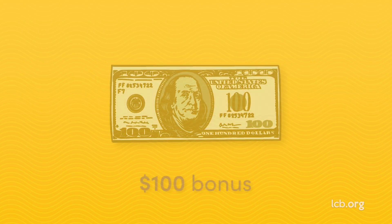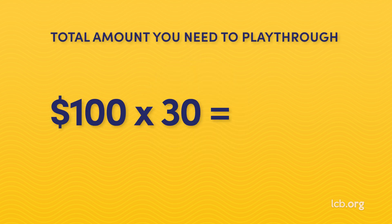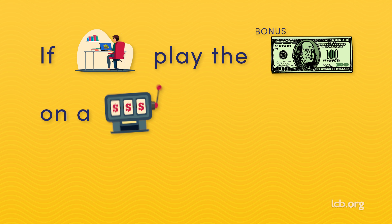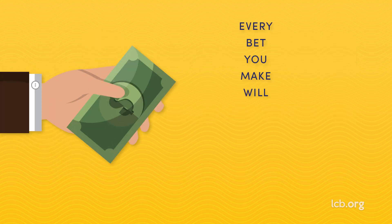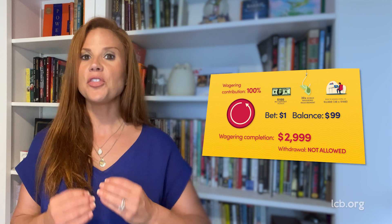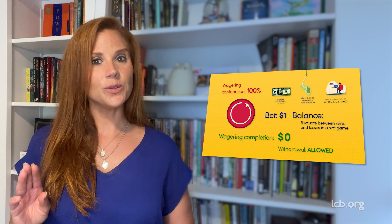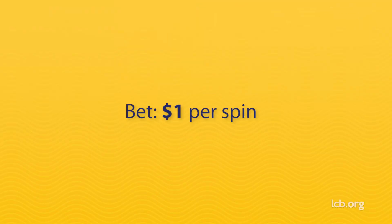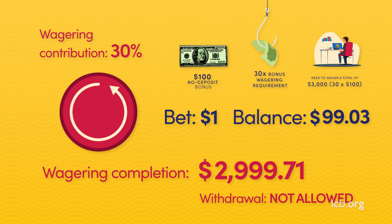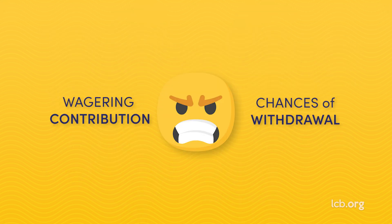Here's an example. You received a $100 bonus with a 30 times bonus wagering requirement, so the total amount you need to play through is $3,000. If you play the bonus on a slot game that contributes 100% towards the wagering, every bet you make will count in full. So if you bet $1 per spin, the full $1 will be deducted from the $3,000 total on every spin — it would take you 3,000 spins to meet the playthrough. Now if you pick a slot that contributes only 30%, only 30 cents out of the full $1 bet will count, while the remaining 70 cents will not. At this rate it would take you as many as 10,000 spins to fulfill the wagering, making your odds of building a bankroll and eventually cashing out much, much lower.